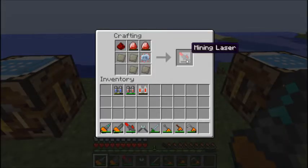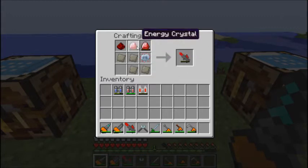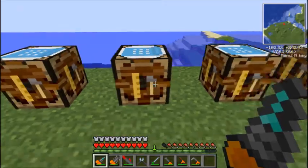Your mining laser is a very fun item. Made with an advanced circuit, 4 advanced alloys, 2 energy crystals, and a piece of redstone. It probably won't be one of the first things you'll make, but it's still very fun and very useful - I'll get to showing you that in a minute.